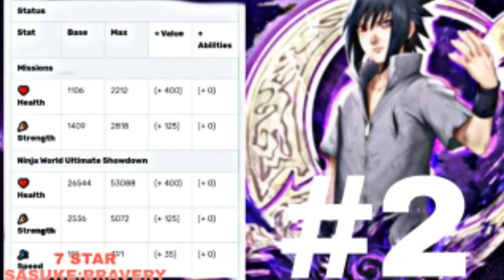Coming in at number two we have seven-star Sasuke. His max health is 2212 without pills, max strength is 2818 without pills. His field skill boosts critical rate by three to four times. His buddy skill boosts attack by 450. Sync skill: bravery boosts attack by 300, which is pretty good in PVP or PVE. He syncs with hidden leaf to nullify jutsu ceiling, and with Uchiha clan to nullify attack weakening.